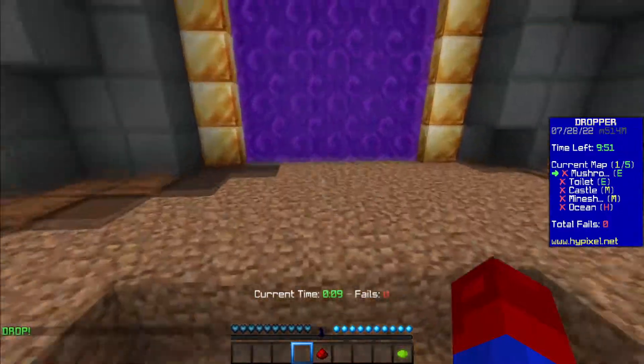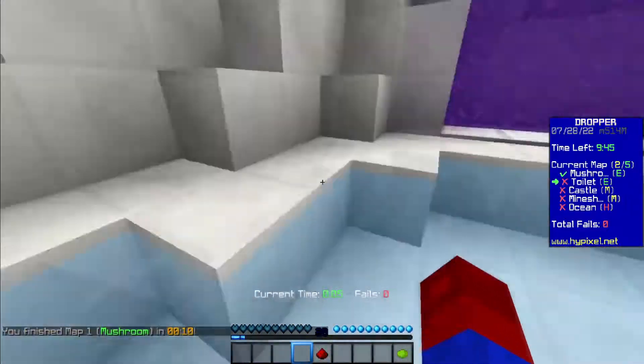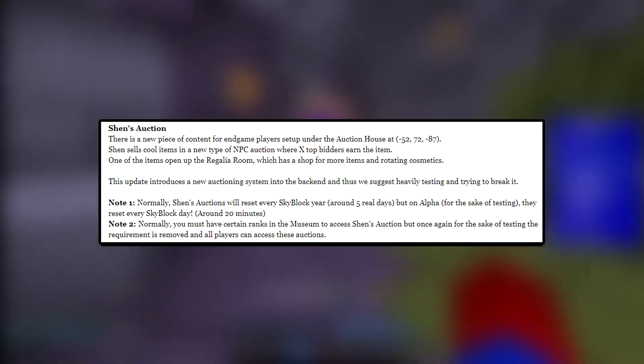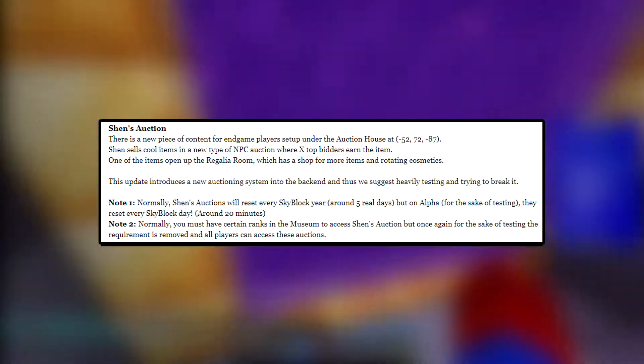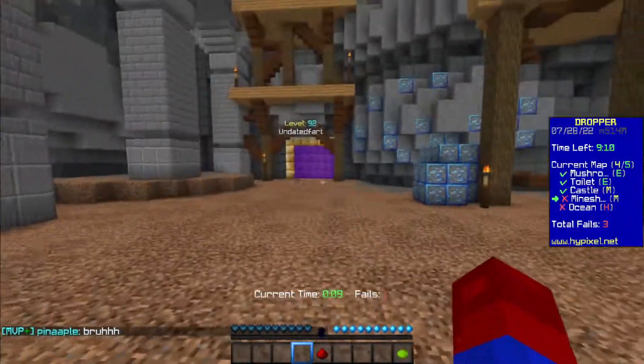Next we move on to Skyblock — Alpha has opened again. The two things that stood out to me the most were the Hex and Shen's Auction. The Hex seems to be a shop for upgrading already maxed out gear — I don't know if it's along the lines of prestige levels or like the stars for dungeon gear, but it seems to be more of an end game player addition. Shen's Auction is described as an auction house for end game players that promises to sell cool items and resets every Skyblock year. You'll also be required to have certain museum ranks once this auction goes public. Also notable: nine Java releases at once, and balances were added to the main game — but you don't get to know what they are.